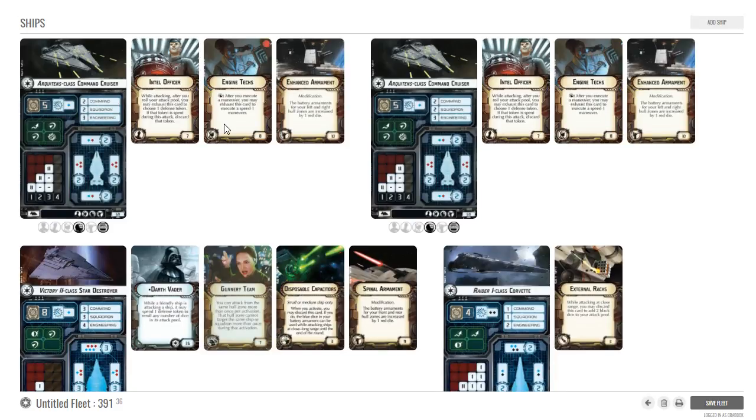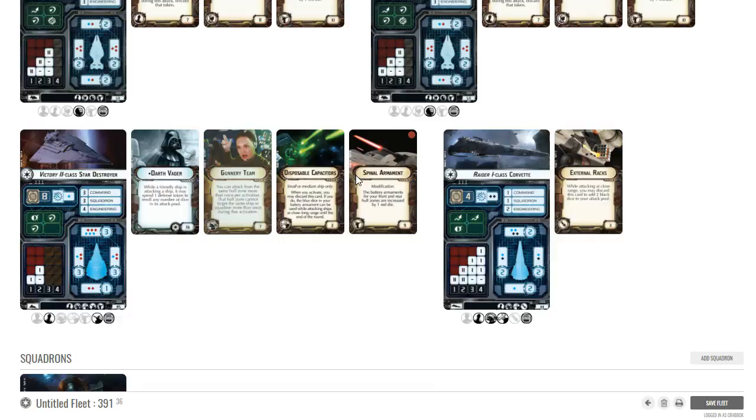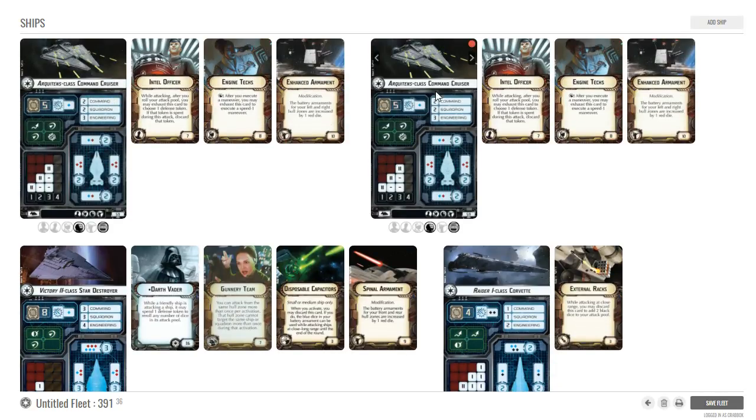You could change this build — you don't have to have engine techs since there's nothing giving the Arquitens navs directly. The difficulty in making a build like this really good is knowing how to set the commands. The idea I'd go with: do a navigation command first turn, possibly a navigation command second turn depending on where your opponent sets up, then start putting in concentrate fire commands. You want to get five red dice out the side with Vader — definitely want that, especially with intel officer.